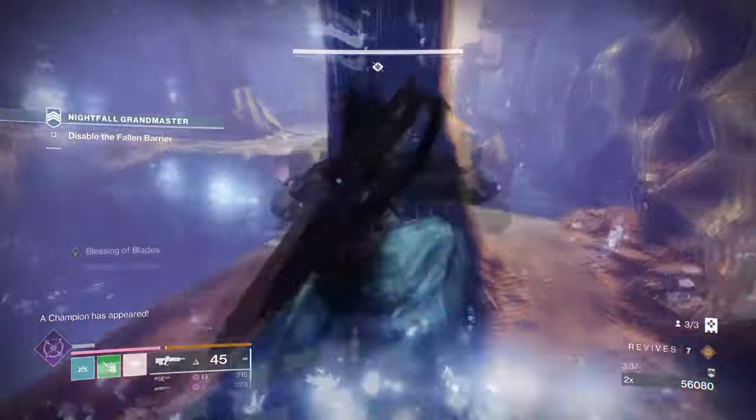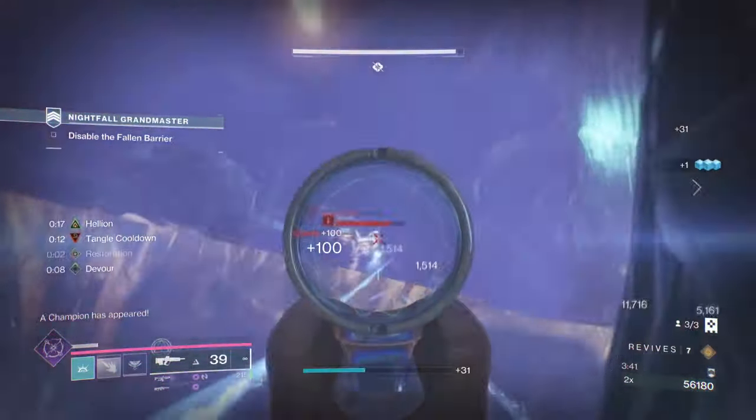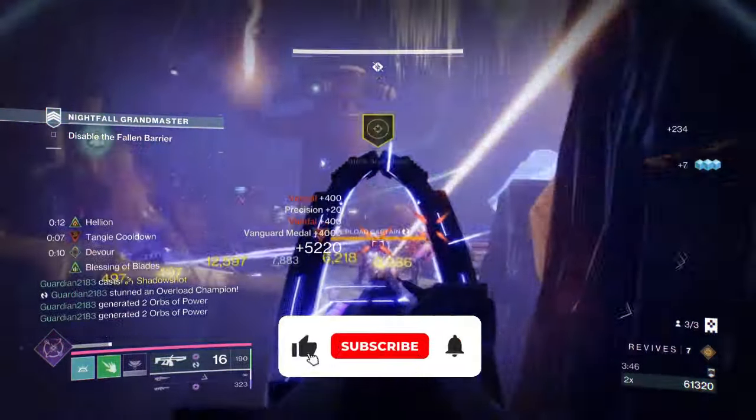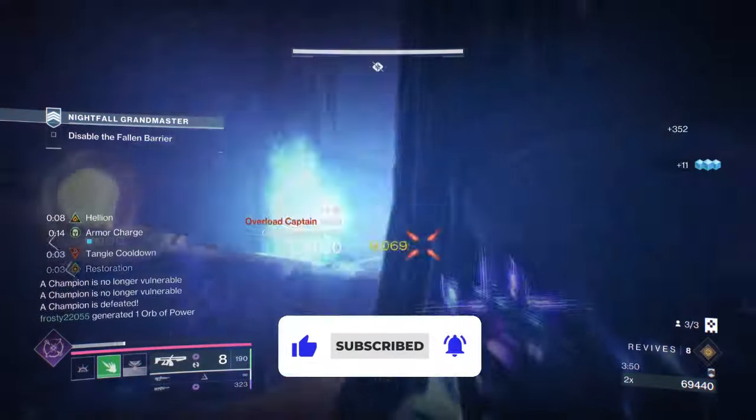Starting with the general aim and exotic of the build, our aim is to showcase the exotic combo we have currently and explain why these combos pair well with Choir of One. We also need to explain why this build is worth the investment. For this, we will be using Solipsism and Choir of One.